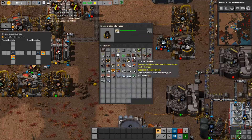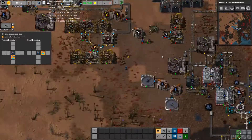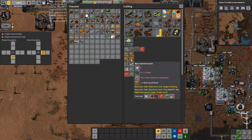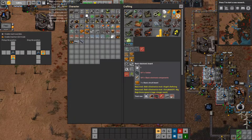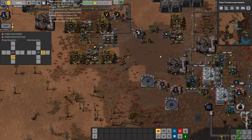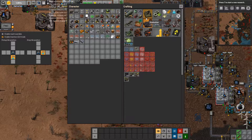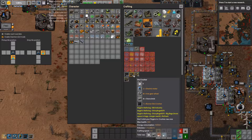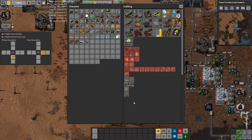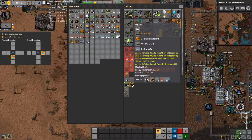We also need basic electronic boards. The only other thing we really need for the basic electronic board is basic electronic components. We make those with tin-copper wire, which I already have a supply of, and carbon. How do we make carbon? Well, the first thing you're going to need is an ore crusher, then another furnace, and then this machine — the liquifier.